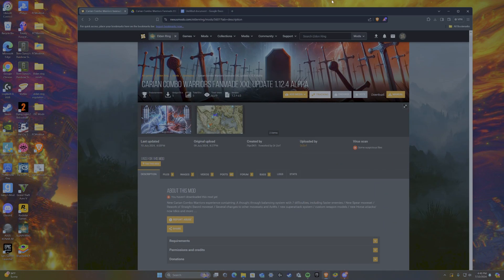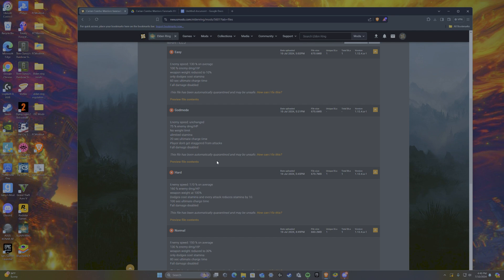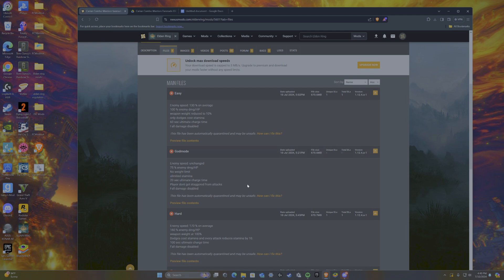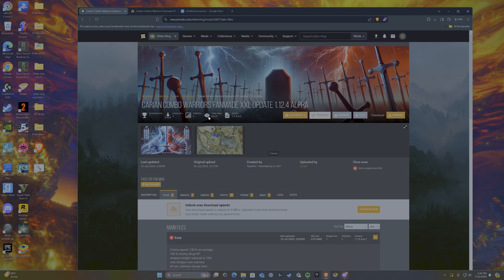First, open up any of your browsers and make your way over to the Carrion Combo Warriors fan-made page. This is my favorite because it has a lot of details and it edits the Carrion Combo mod the most. It has files like the god mode file, the hard mode file, and it edits the game beyond what most of the regular Carrion Combo Warriors mods do.